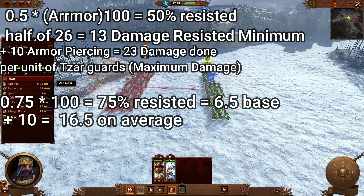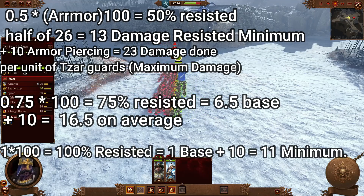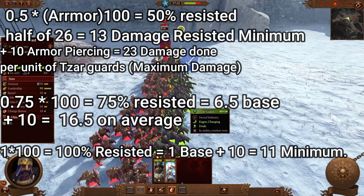And finally the maximum resistance that they can possibly do is a single point of damage. There always has to be 1 base weapon damage plus armour piercing. Thank you so much for watching. Have a wonderful day.